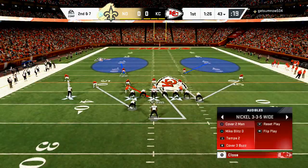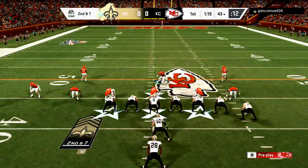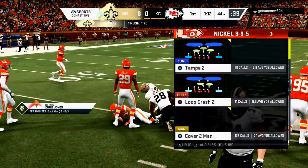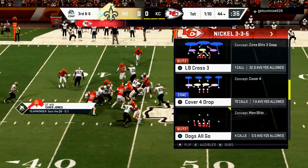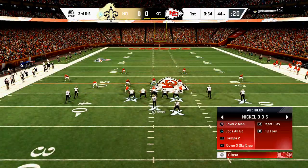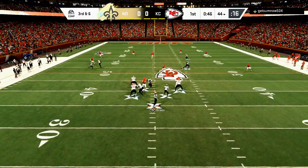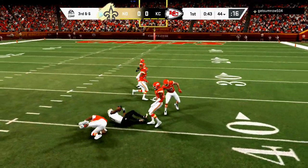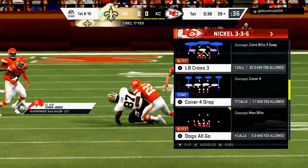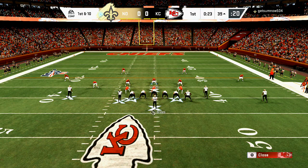Every year in Madden there are a couple of things that always work. For run defense, you want to get your safeties involved - that's why cover four drop has for many years been one of the more effective run defenses. This year the way to do it is to come out in cover two man and then put your safeties in spies from the nickel three-three-five wide. In years past it's basically just been call a cover four and call it good.